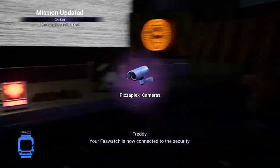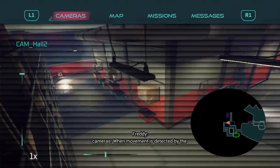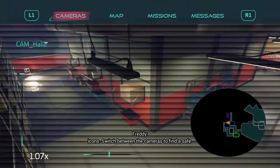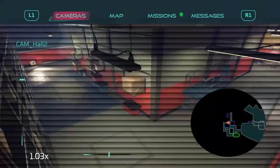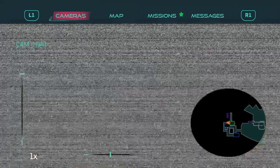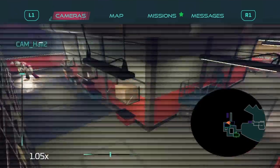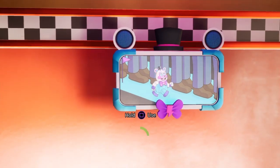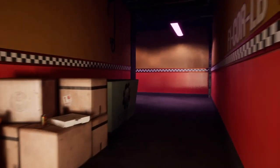Your Faz-Watch is now connected to the security camera system. Check the map — those boxes on your mini map are nearby security cameras. When movement is detected by the camera's motion sensors, you should see red alert icons. Switch between the cameras to find a safe path out of the office and to the main lobby. How do I do the switching? Oh, that's the main office — there's the up and down controls.